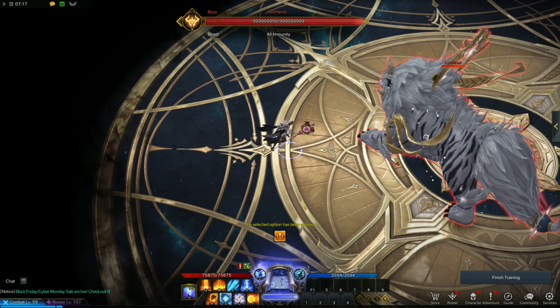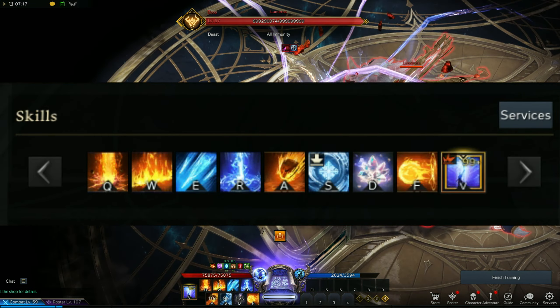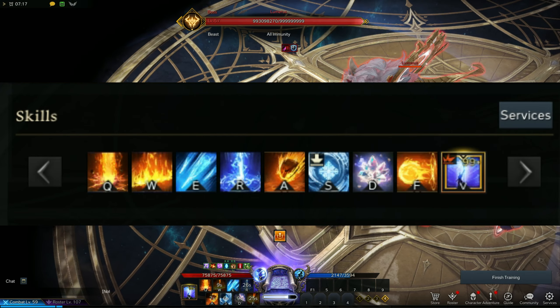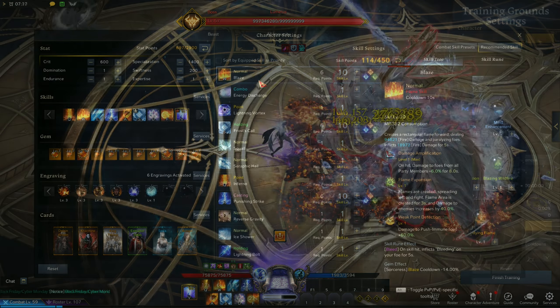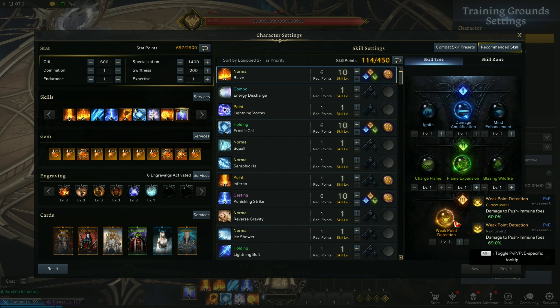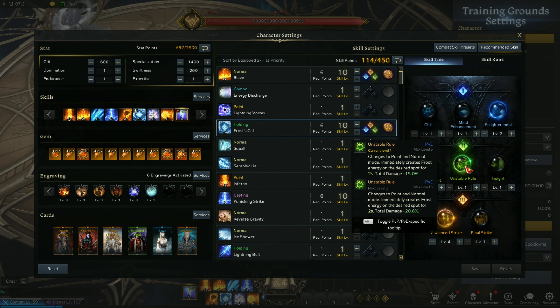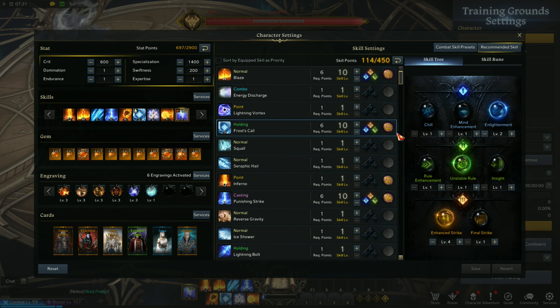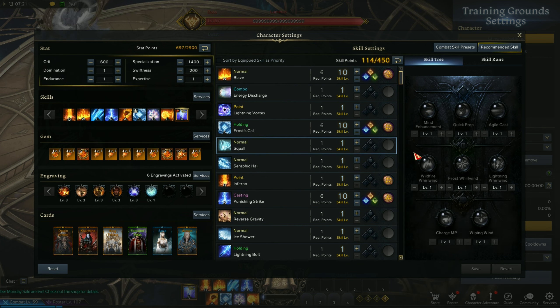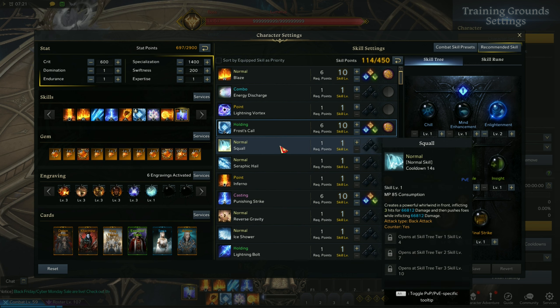Now, spells. First spell is Blaze — this is your damage amplification spell. You must use this all the time to debuff enemies. Spell augments here are damage amplification, flame expansion, and weak point detection. Use a Bleed rune here. Second spell is Frostcall — for damage and gathering specialty meter. Pick Enlightenment, Unstable Rule, and Enhanced Strike, and use a Welk rune. Third spell is optional: Squall, your counter spell. You don't need any spell augments for this as counter spells are reserved for the occasion.